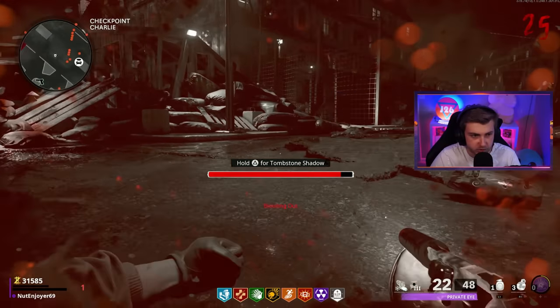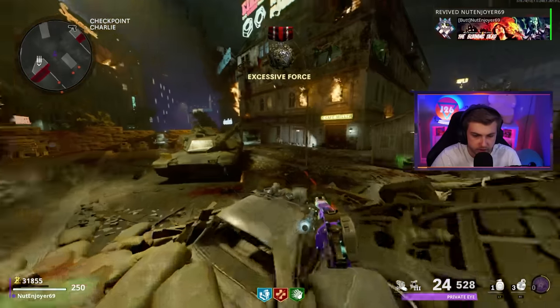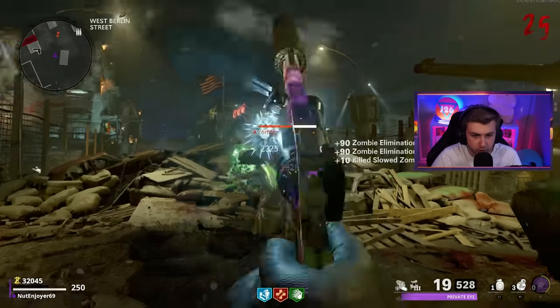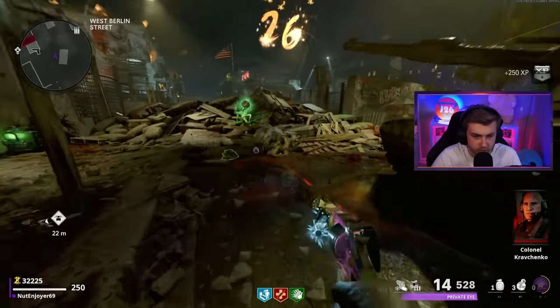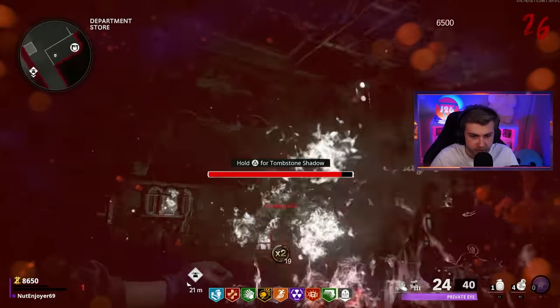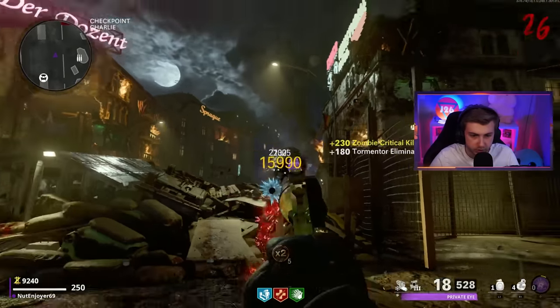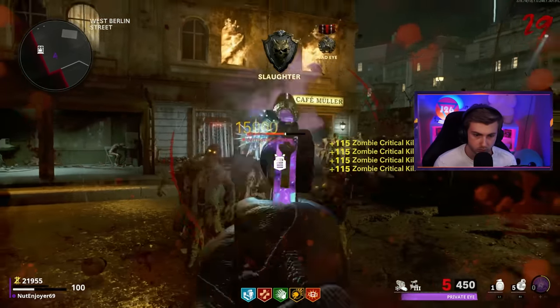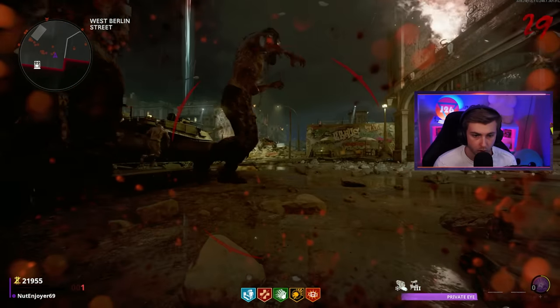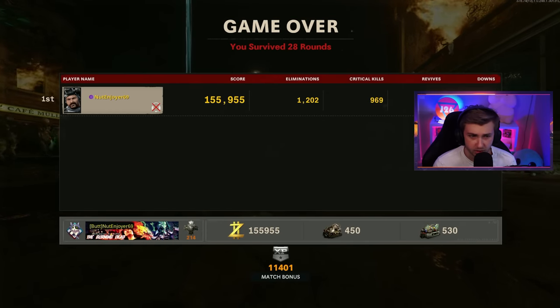Let's see if Tombstone actually lets me keep all my perks. Yeah — see? I don't get to keep all my perks. False advertising on Tombstone. Round 26 is the wall apparently — none of my perks stay. Actually a useless perk. Did I actually just die right there? Oh, this is dumb.